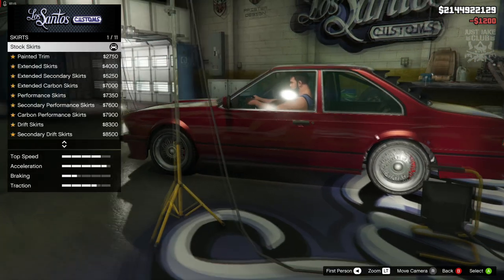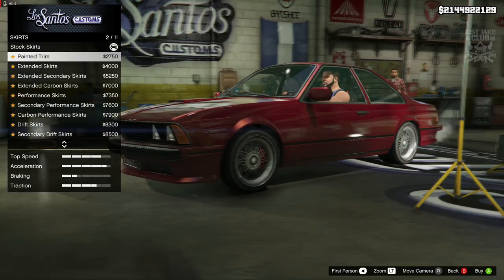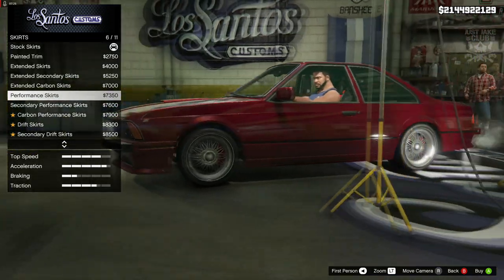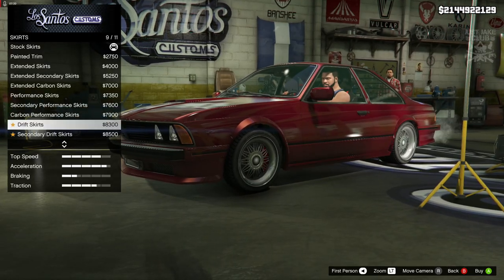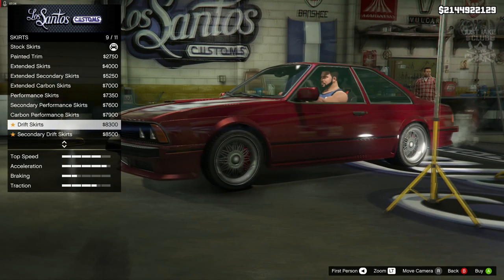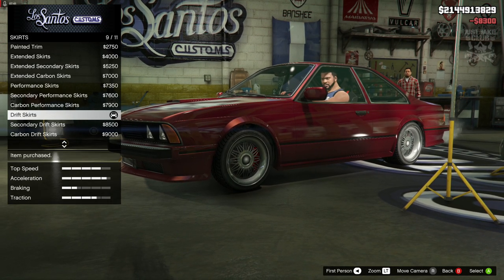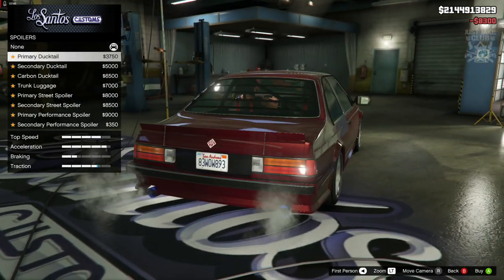Next we've got the side skirts. Quite a few options: we've got a painted trim, the extended — which I like, that looks cool — and then a performance skirt. Then there's the drift skirt — that looks cool, I like the drift skirt. It goes with the front bumper so that's the one I'm going with: the drift skirt in the primary color.